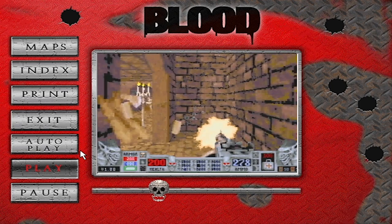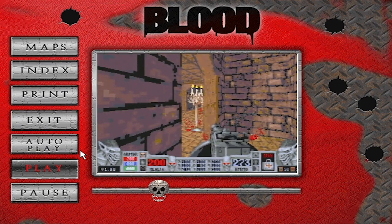Enter the room and kill the cultists and zombies. You should be able to find some ammo in a small alcove.